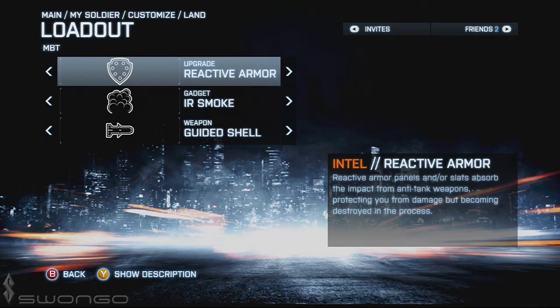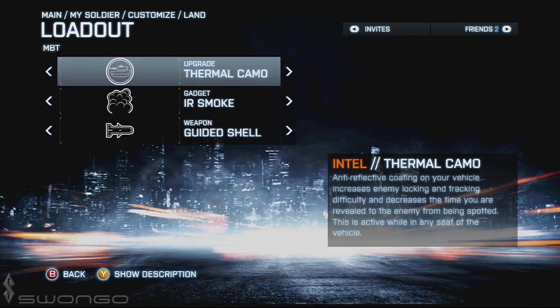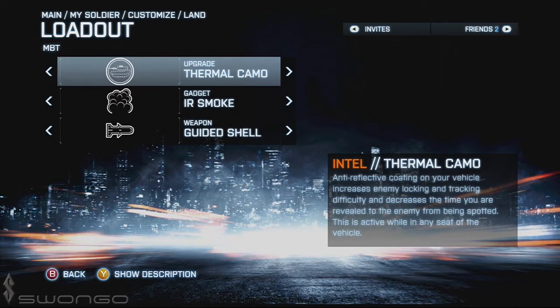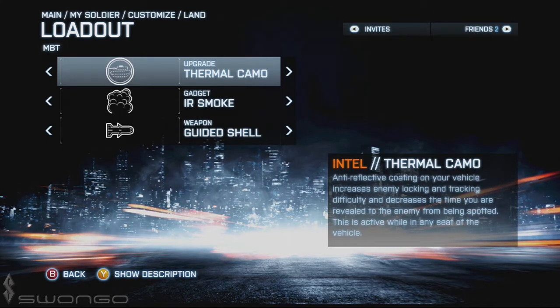Thermal camel means that when somebody is using thermal vision your tank doesn't show up glowing white. It's not very useful currently, but it might come in handy with Armored Kill since there will be a C-130 hovering above one of the objectives.